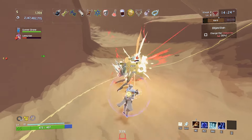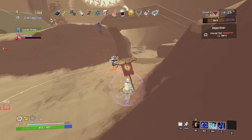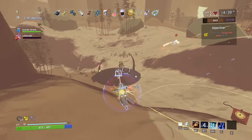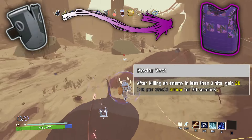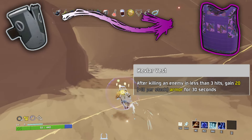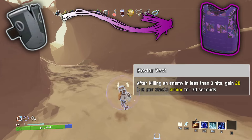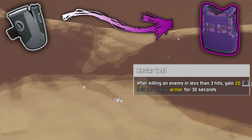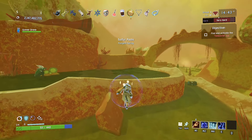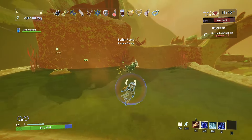The Repulsion Armor Plate is by far one of the most boring items in this game. It just sits in the background, so for its void variant, I wanted something more active. Kevlar Vest. After killing an enemy in less than three hits, gain 20 armor for 30 seconds. The idea here was to reward chaining kills with a high damage, low attack speed character. Successfully one-shotting something would allow you to have a bit of a safety net to continue barreling through everyone.